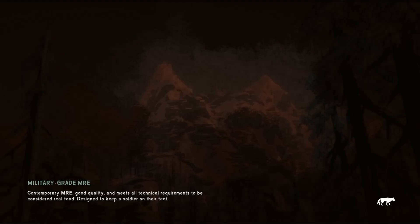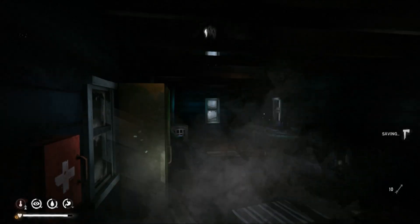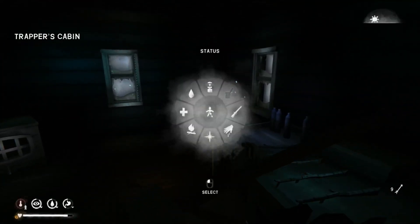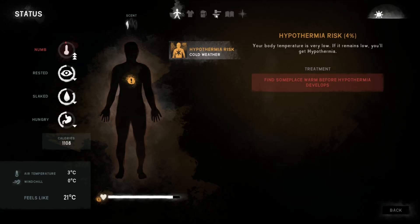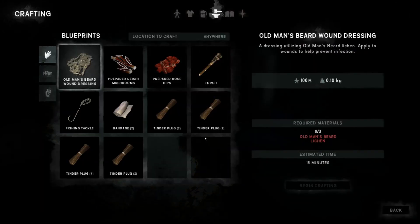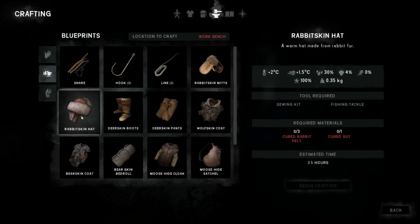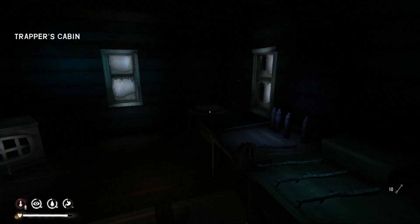We can go inside, we can warm up, and we can do a check on our clothes. Also, when I was watching you guys, there's actually a rabbit skin hat now, which would be quite interesting. Let's have a look — from the crafting bench I guess. Yes, we need three and one. Okay, that would be something I'd like to get.